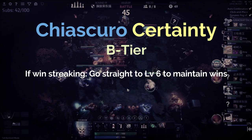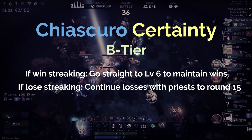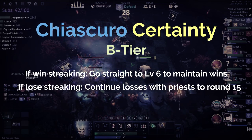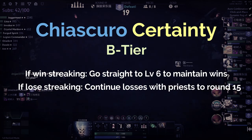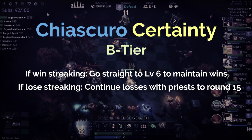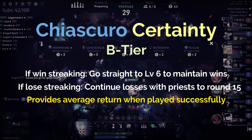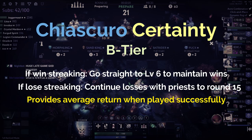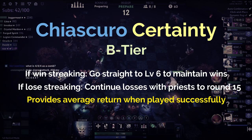If you've been lose-streaking from round 0 to 10, the best play is to continue lose-streaking with priests, ideally to round 15, but from round 16 onwards you really can't afford to keep losing as your health will get way too low. You can get a bit of value from the lose-streak side, but it doesn't usually end up being much — maybe eight or nine gold from the streak-end reward and maybe 10 to 15 gold from streak income overall.